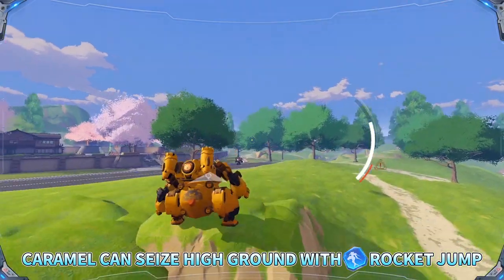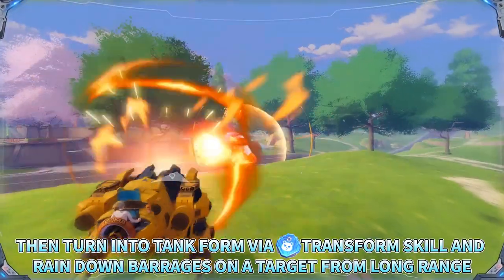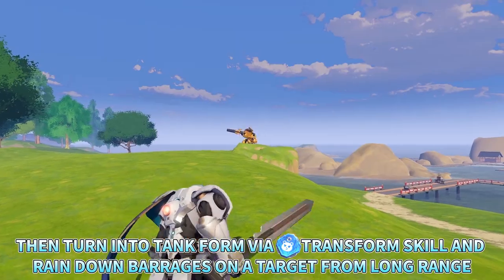Combat Strategies: Caramel can seize high ground with Rocket Jump, then turn into tank form via the Transform skill and rain down barrages on the target from long range.